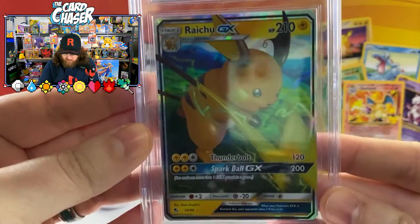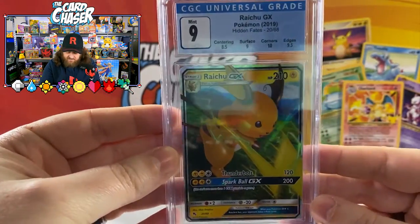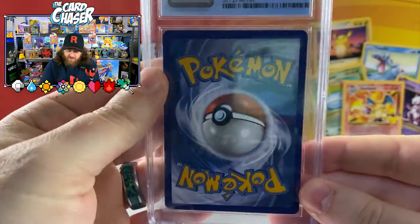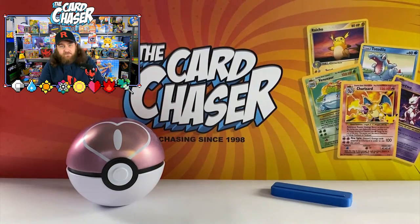We have here Raichu GX because I love Raichu — Raichu is my boy. A 9 from CGC, it's absolutely beautiful card. Sorry about the glare — there's plastic still on the grading slabs and I don't want to take those off; some are off, not all of them.